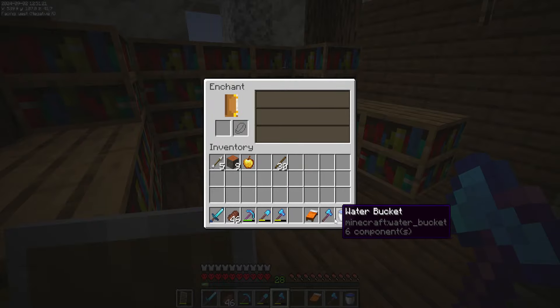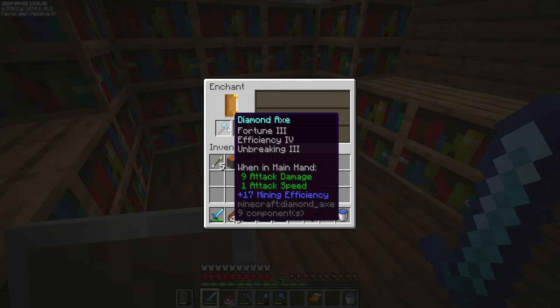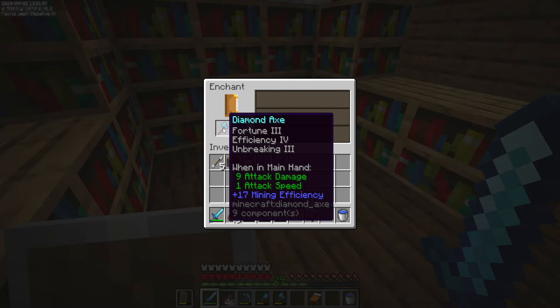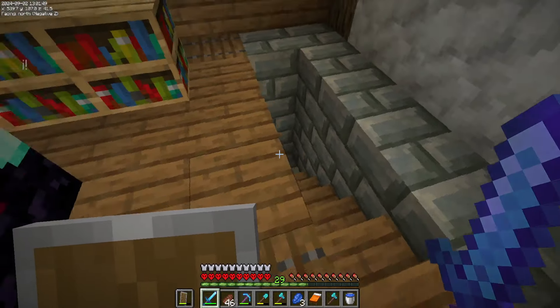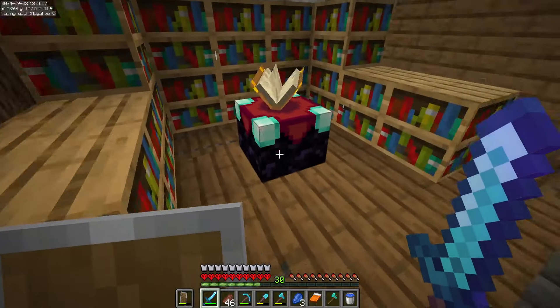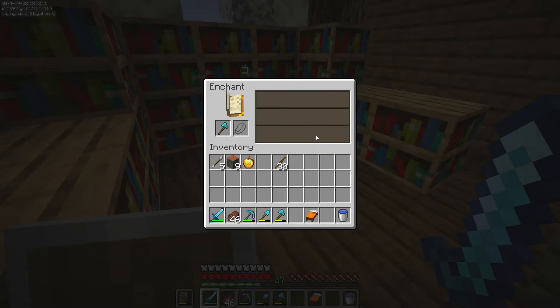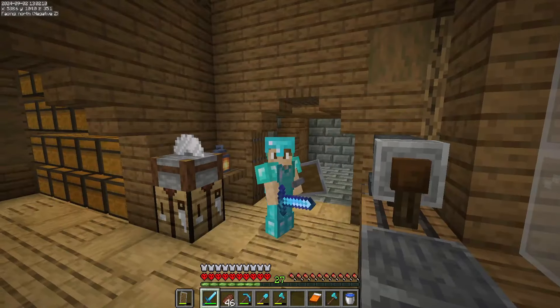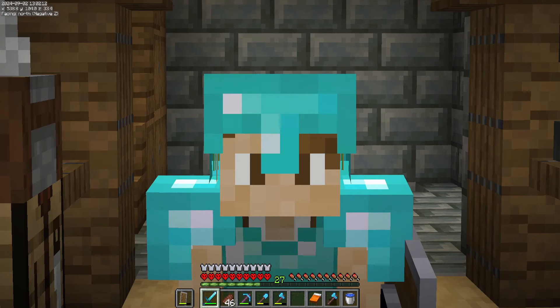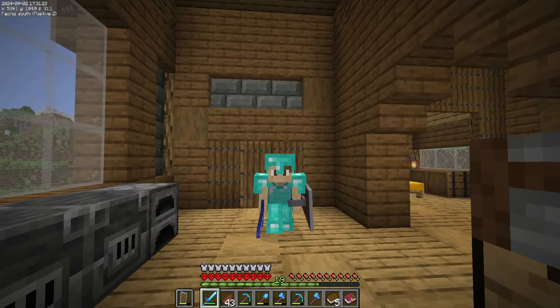Let me go and get a whole bunch of levels so that we can find out. What do we got? Oh guys, that's Fortune Three, Efficiency Four. Let's try this again — oh my goodness, still Fortune Three. Oh my goodness gracious, guys, this is not going to plan. But we have just enough levels that we can try this one more time — please. Silk touch? No, just Unbreaking Three of course. This is going to take a lot longer than I expected it to.